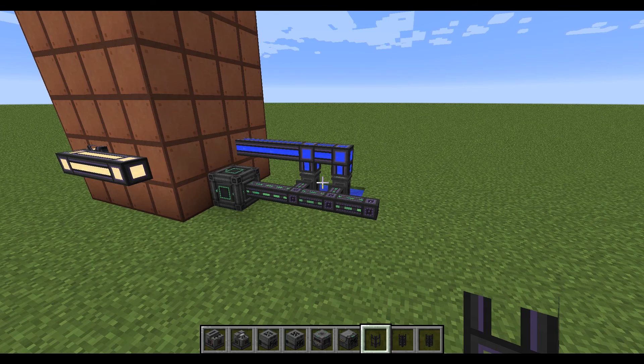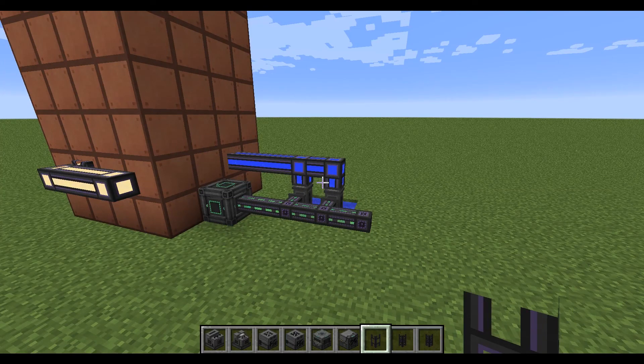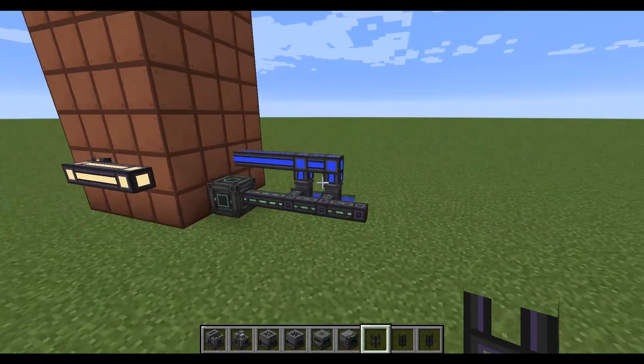Today I'm going to show you how to build a tier 3 ore processing system in Mekanism version 9. This system lets you turn one ore into four ingots. It doesn't work with all ores — it only works with ingot-type ores, so like gold, iron, osmium, copper, tin. It doesn't work with diamonds, redstone, or lapis.